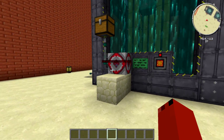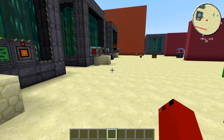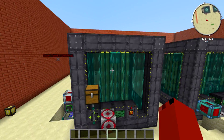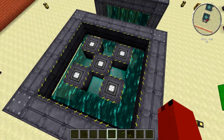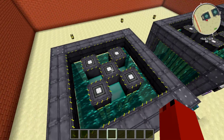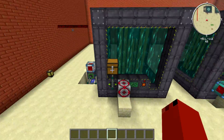Hey guys, welcome back to Mods in the Jiffy. This is going to be a quick explanation on how to automate these reactors. These are the 7x7s with diamond blocks in between the reactor controls and endarium on the sides. All three of these are built identically the same.